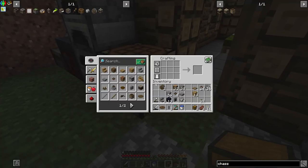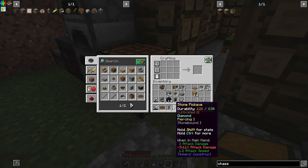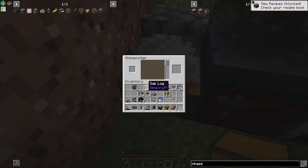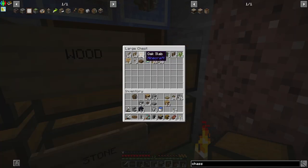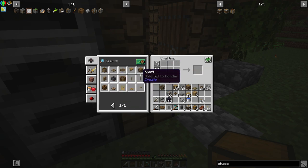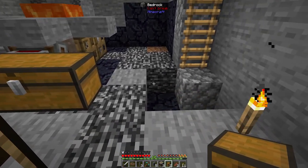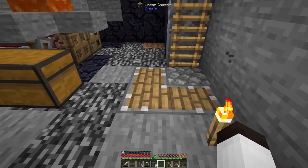To make linear chassis it's just logs and andesite alloy — we need three of those. We also need a chest and some funnels. I only have one funnel at the moment, so I'll put an andesite machine in the stone cutter to get more funnels. I might need a barrel or two for this process as a stopgap, so let's make a couple of barrels.